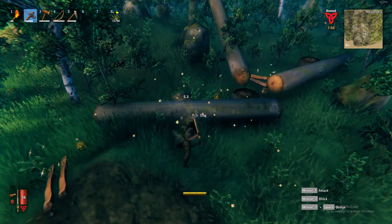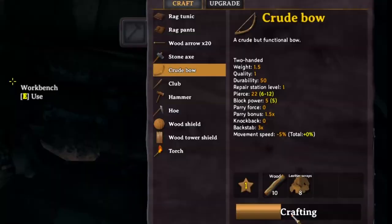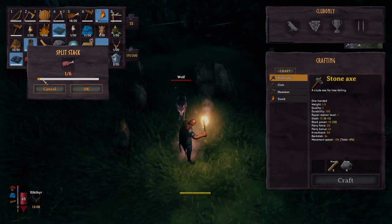All you will need is some wood, a hammer, a bow, a shield, and of course some raw meat.